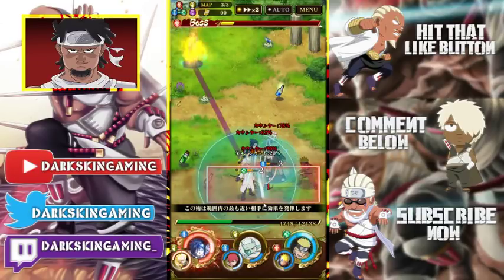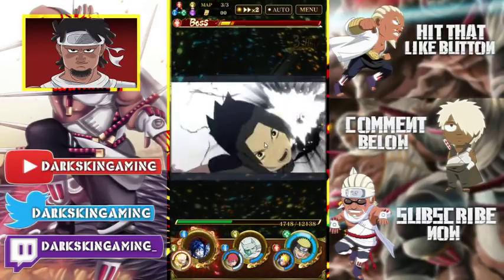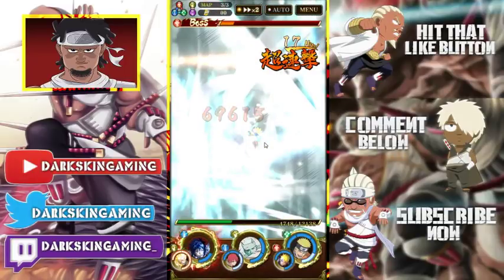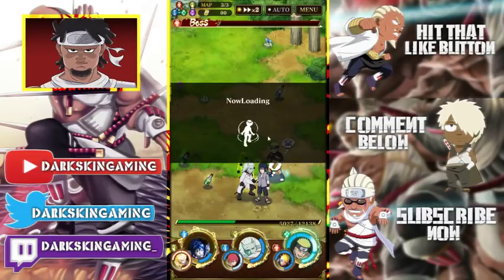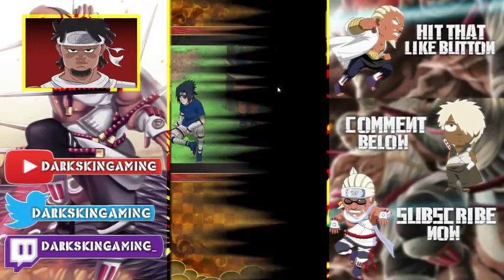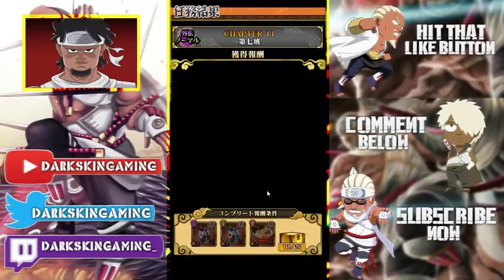The boss is Naruto, right? So this is how you do it. I don't think it's three turns — you have to kill him with all three of your units, you get the Kakashi. And then the same way it's for hard mode, except on hard mode you can grind it out to max dupe him.